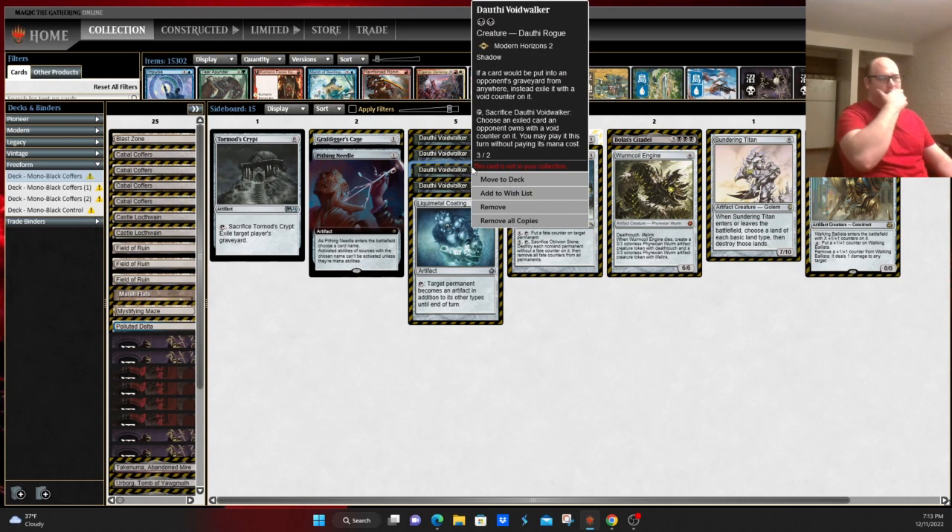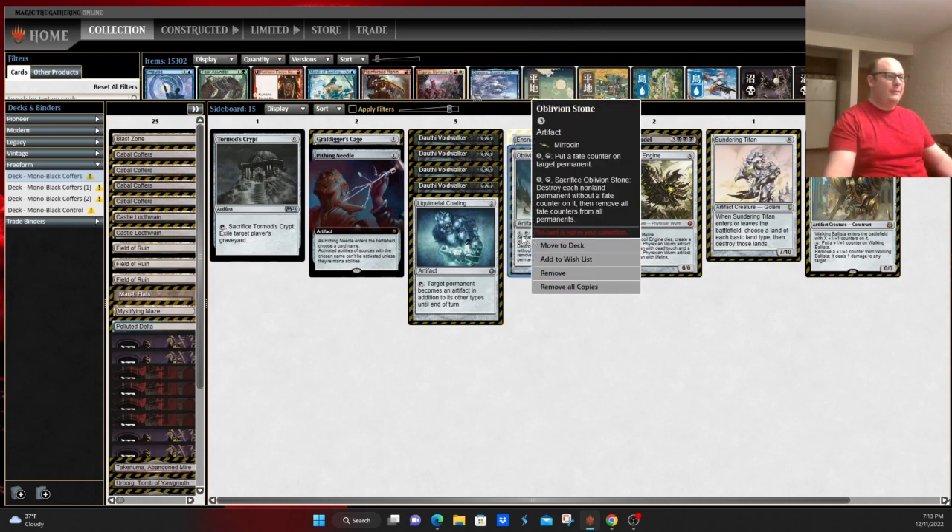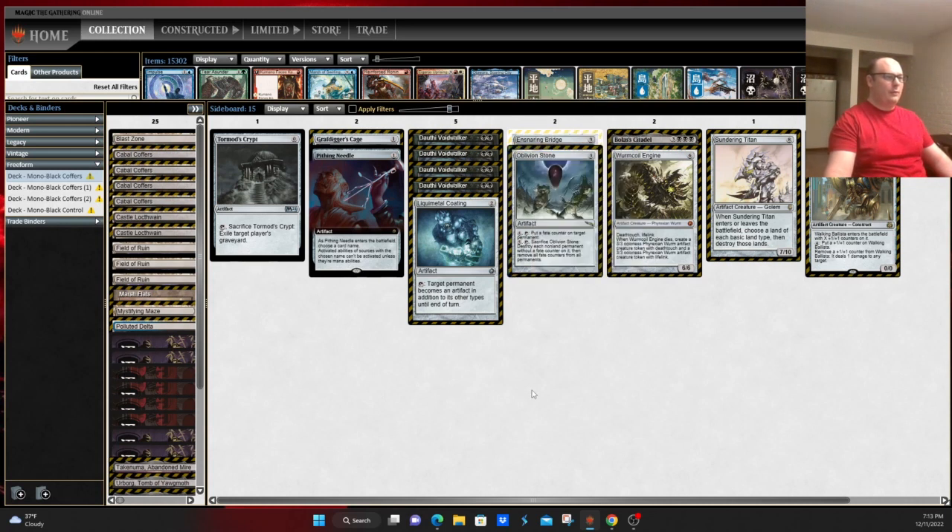One card to cover is Dauthi Voidwalker, a multi-purpose all-star. It can come in against graveyard decks or against decks that may be boarding out some removal. It also potentially combos with Inquisition and Thoughtseize — take something powerful out of your opponent's hand and be able to play it yourself. This can be a backdoor way to win the game, and otherwise provides decent graveyard hate and early pressure in control and midrange mirror matches. Oblivion Stone is a way to answer your opponent's entire board — a little slow, but a nice board sweeper accessible through the Karn wishboard.